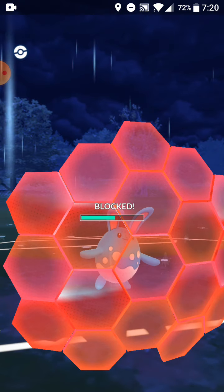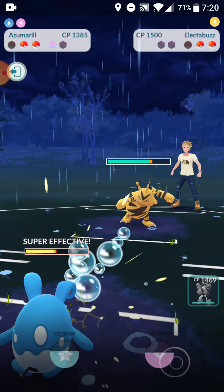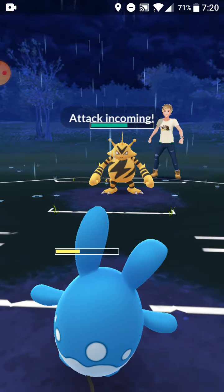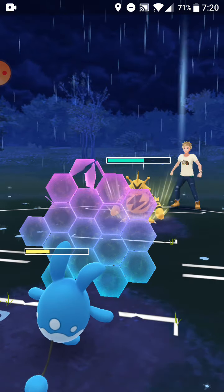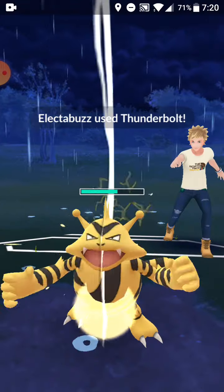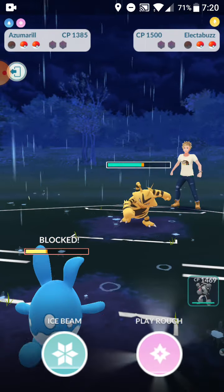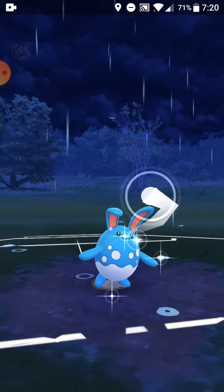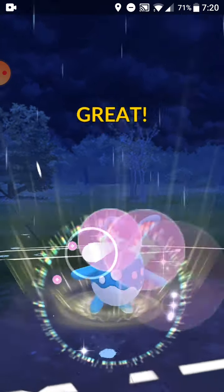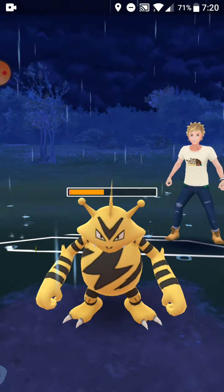Electabuzz uses Thunderbolt now. I have one shield left — if it uses the charge move before I get Play Rough off, I'll shield. He gets it just before Play Rough so I use the shield. Let's get Play Rough off right now — it should do a decent amount of damage. We kill it with one more Bubble.